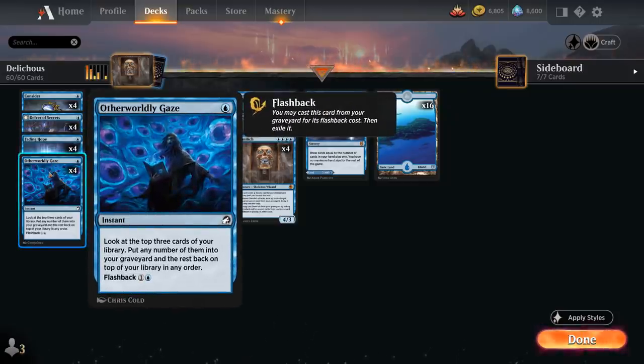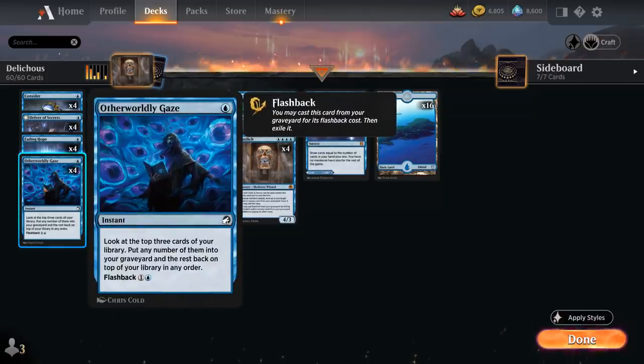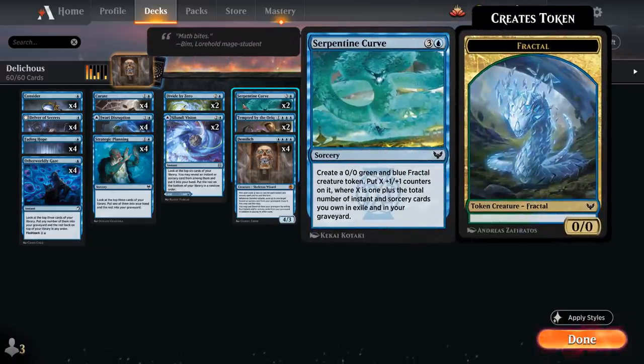Otherworldly Gaze is an instant that lets us look at the top 3 cards of our library, put any number into the graveyard and the rest back on top in any order, with flashback for 2 mana. This helps set up a Delver of Secrets transformation by putting an instant or sorcery back on top, or we can put cantrips into the graveyard to fuel DemiLich and grow the Serpentine Curve.